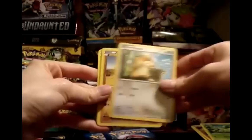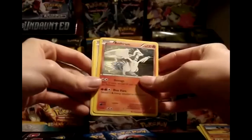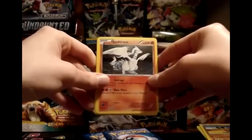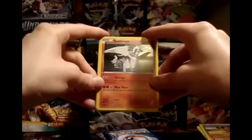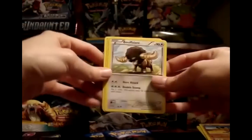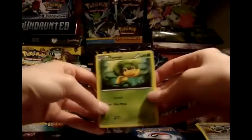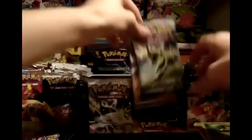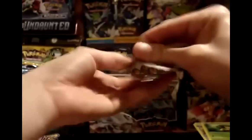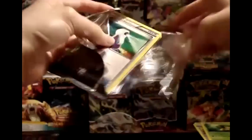Pack 2: Tepig, Petilil, Patrat, Sandile. My rare in this pack is a Reshiram Hollow. I'm going to hang on to my Reshirams until I get a complete playset, and then anything else will be up for trade. Commons and uncommons: Buffalant, Klang, and Revive. My reverse is a Maractus. Sorry about the mix-up — I guess with the extra code card in the pack, it's going to take me a few packs to get used to that new order. Reshiram — awesome pull. Two really good packs.